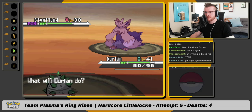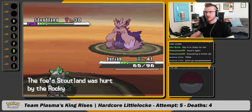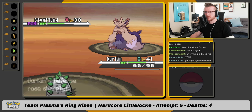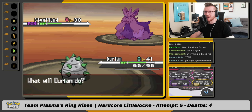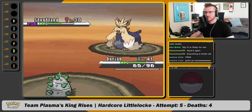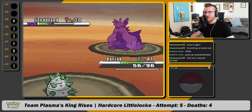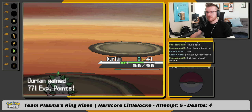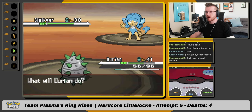We use Iron Defense. I need to contact my network provider or reset my router — it is bad out here. We Metal Claw. One, two — this should kill. Well, the poison should kill. Stoutland is down. I think she's going to use Simipour next.